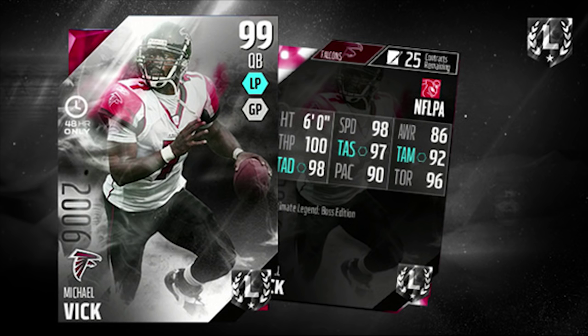Very first thing, obviously you're seeing the Ultimate Legend edition of Mike Vick. This is the boss edition — the one that is going to be in packs, just like last year. The attributes you see on there: 98 speed, ridiculous of course; 100 throw power, ridiculous; 97 throw accuracy short; 92 throw accuracy mid; 98 throw accuracy deep; and 96 throw accuracy on the run. Those attributes are all ridiculously good. This is going to be the best quarterback in the game if you're comfortable throwing with a lefty. There are people like me who just doesn't come naturally, so I don't know if I'll ever end up utilizing this Mike Vick, but if I do potentially pull it, you will see some gameplay on the channel before I probably sell it.